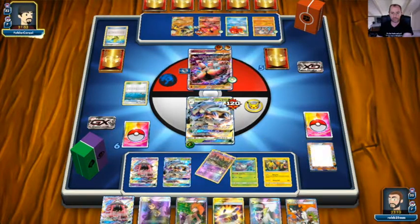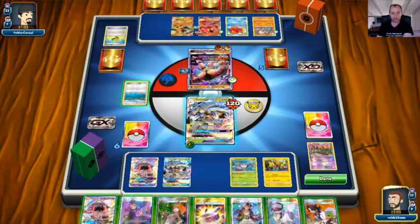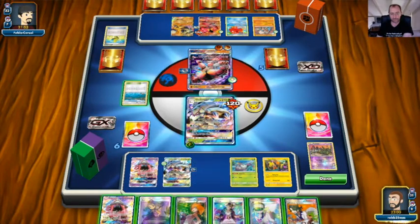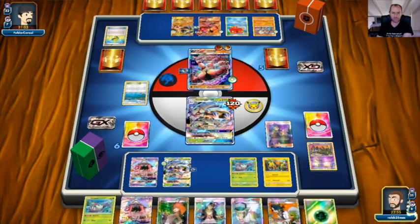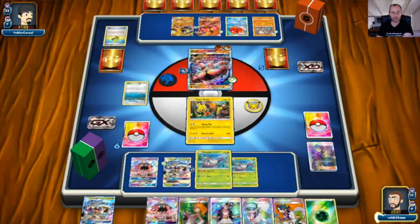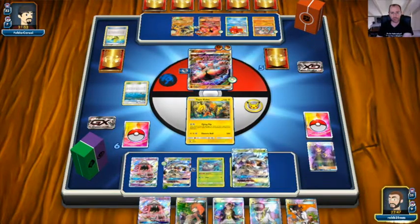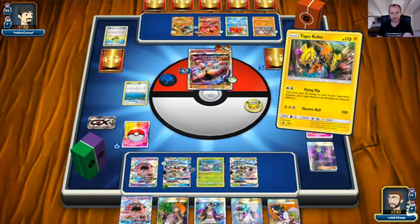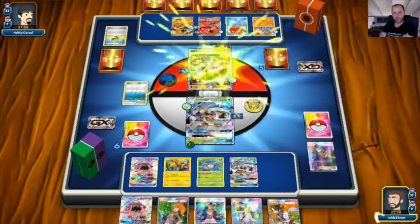They didn't take a knockout so I won't promote anything. Let's Choice Band the benched Golisopod, Acerola that damaged one up, put another one down with energy, evolve, and First Impression for 150. Opponent probably uses their GX attack and takes a knockout — I would imagine.